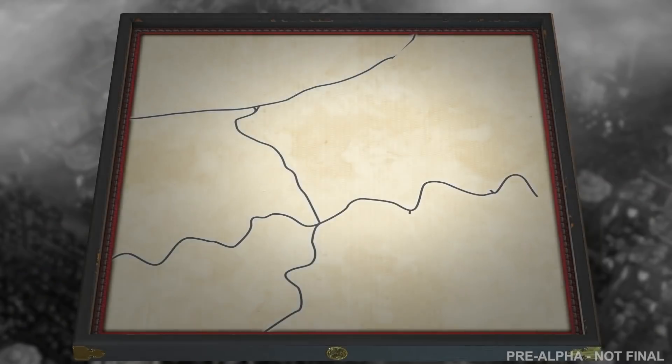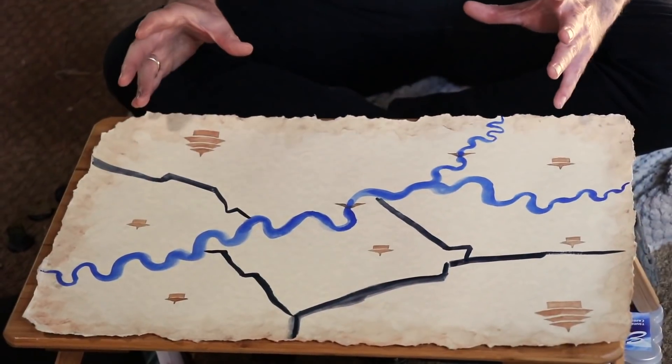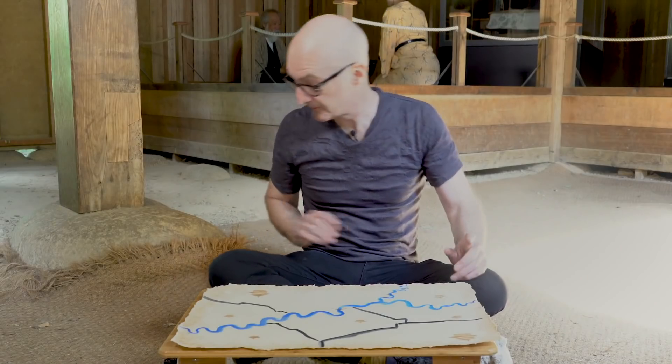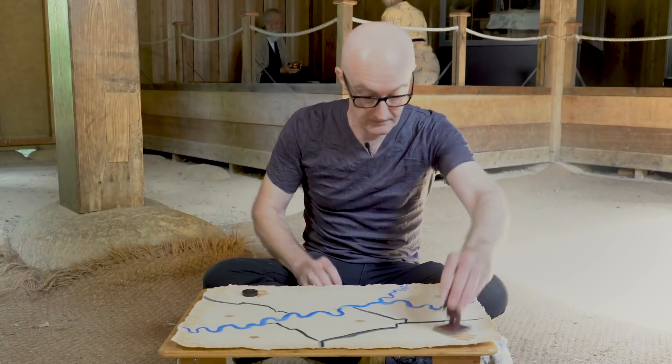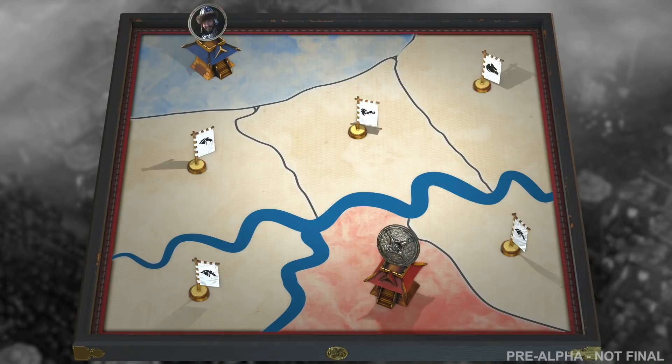You hit spacebar and quickly you go into the Warlord screen. The Warlord's map is laid out in front of you and here you can make some strategic decisions. The Warlord system is basically an extension of the estate system, giving you a lot more control over what you get your estates or your Warlords to do.